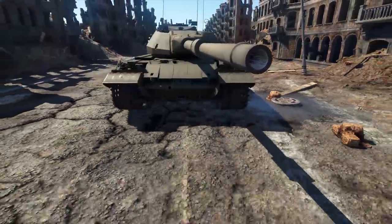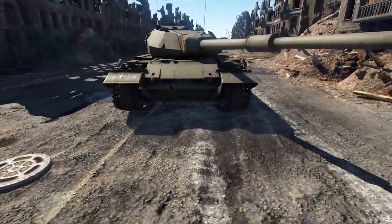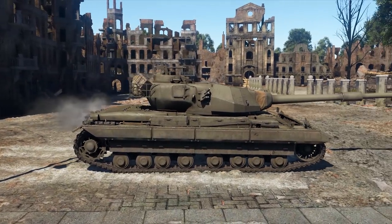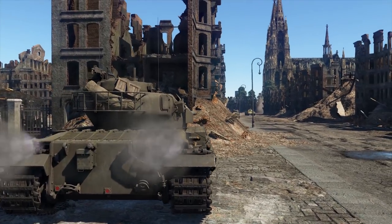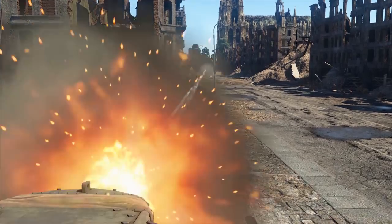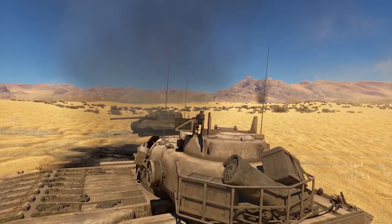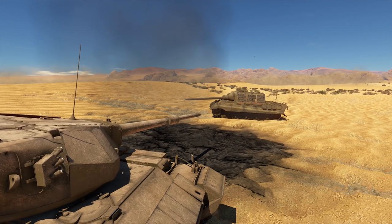The upper glacis plate combined with the additional ballistic protection package reaches an impressive value of 165 mm at a constructional armor slope angle of 60 degrees. As a result, depending on the type of projectiles, it can withstand from 350 to 380 mm of piercing damage. The lower glacis plate is thinner as usual — only 117 mm of effective thickness.